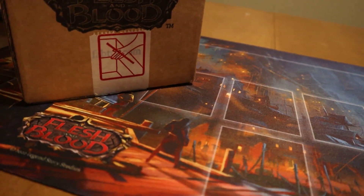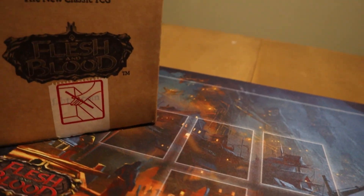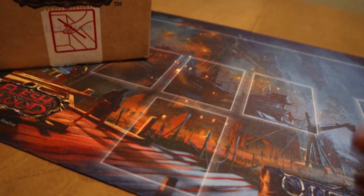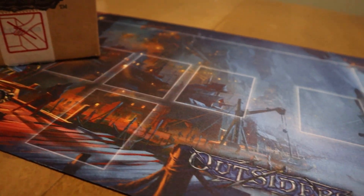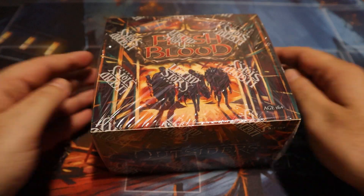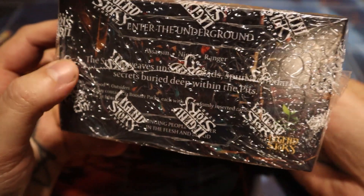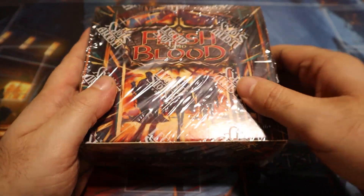Today is the day I finally get to open up a box of Flesh and Blood Outsiders. I'm still buzzing off last weekend's pre-release — it was such a good time — so I am ready to dig into these cards. No intro needed, we're in my kitchen dining room table, and this is where I want to be right now. We have 24 packs, 16 cards in every pack, and we're just going to crack this box open. Let's go.